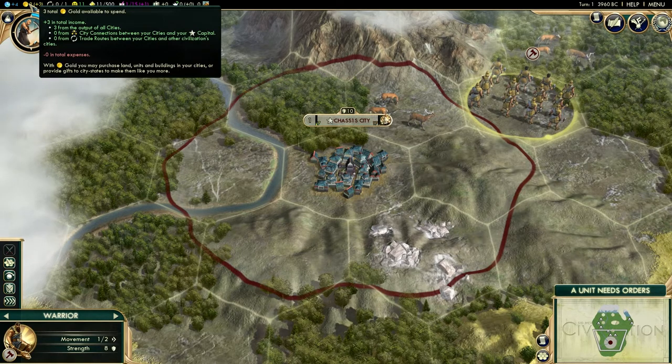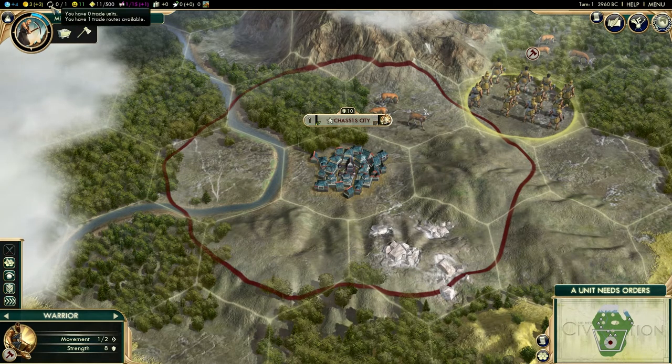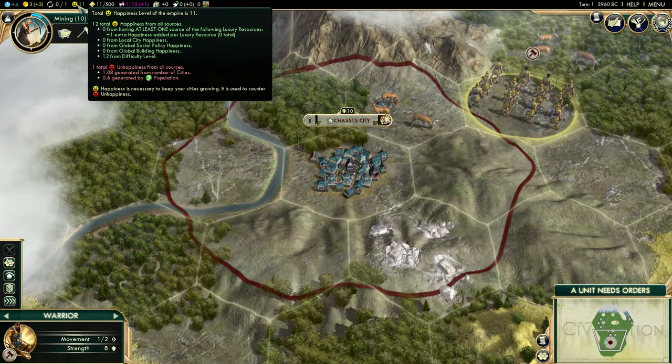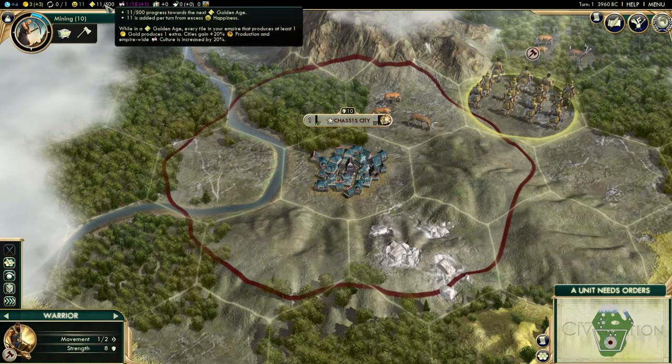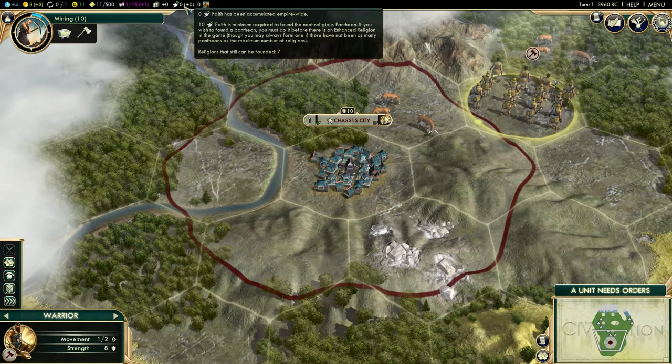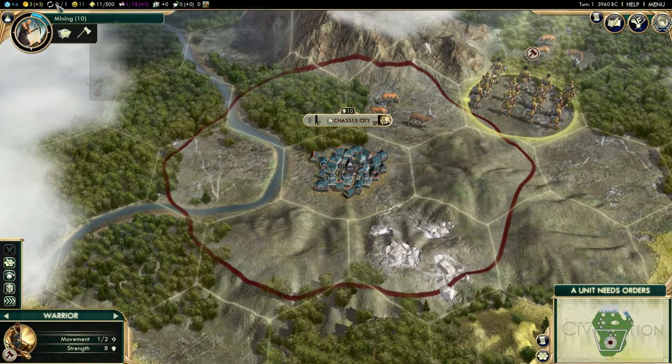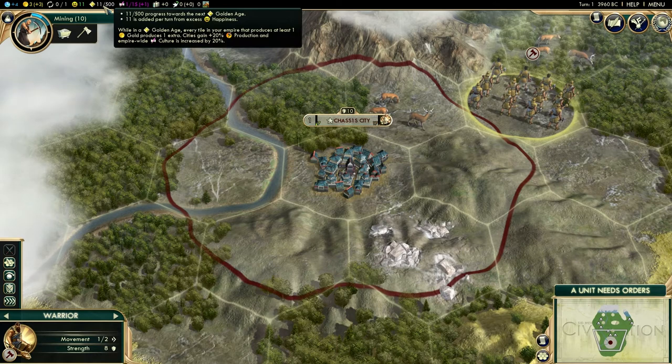We're getting plus three gold and not losing any. This is your trade routes available - I only have one but we're not using it yet, so it shows zero of one. This is your happiness, which goes up from certain resources, buildings, and social policies, and goes down based on how crowded your cities are, if you're at war, and other things. This is your counter toward your golden age, which is affected by happiness. We have 11 excess happiness right now, so we're getting 11 golden age points per turn.